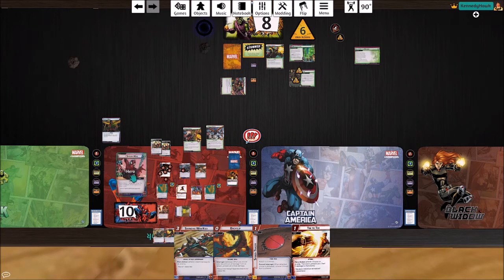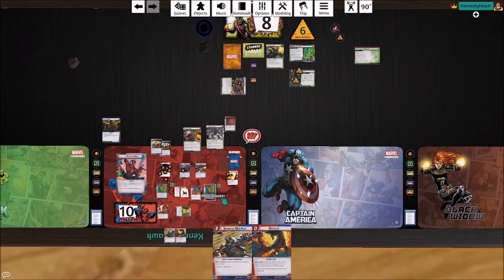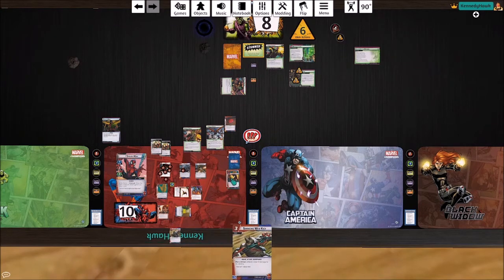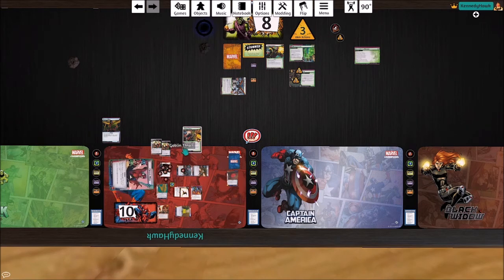Aunt May heals us to full. We're going to flip and pay one, two, three for a Swinging Web Kick on this guy. Spider's sense will let us remove three threat. We'll take out the Goblin Thrall, and these other two attacks go to face.